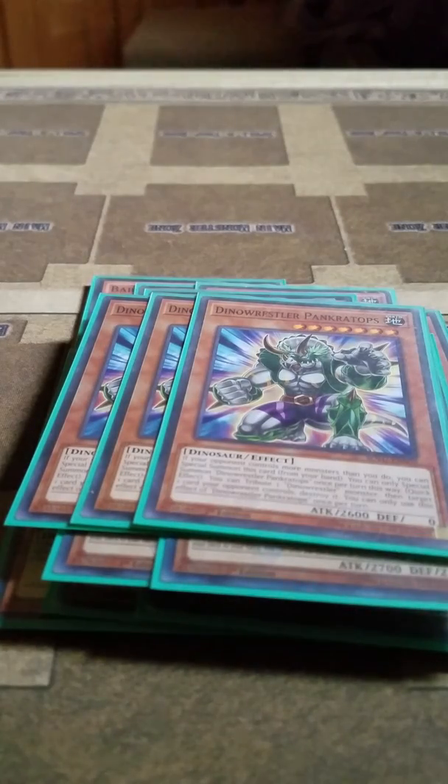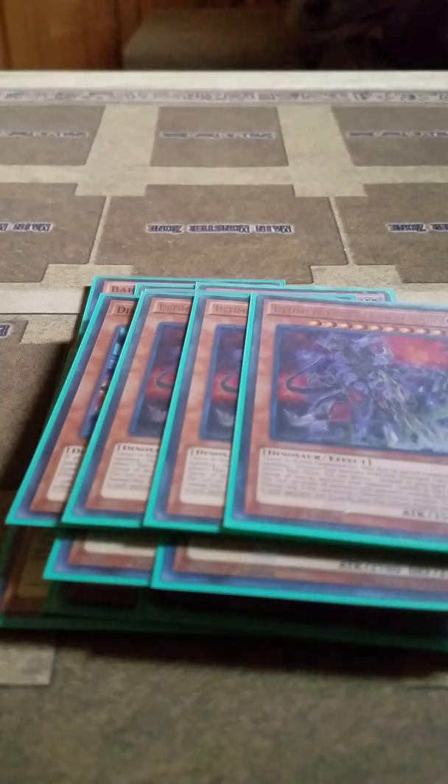Then I play 3 Dino-Wrestler Pankratops. It's a free summon when your opponent controls more monsters than you. And during either player's turn, you can tribute 1 Dino-Wrestler monster as cost to target 1 monster your opponent controls and destroy it. And to finish off the monsters, I play 3 Ultimate Conductor Tyranno. It can attack all monsters your opponent controls once each. You summon it by banishing 2 Dinosaurs from your graveyard. During either player's turn as a quick effect, you can destroy 1 monster in your hand or face-up on your field to flip all your opponent's monsters face down. And if it battles a defense position monster, you can send it to the graveyard to deal 1000 points of damage.